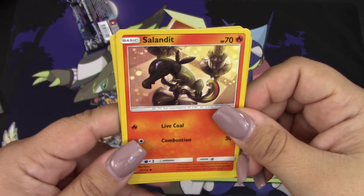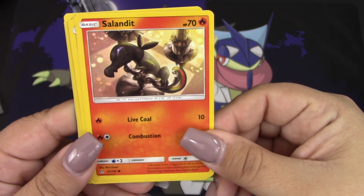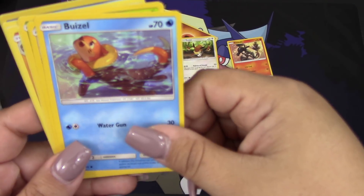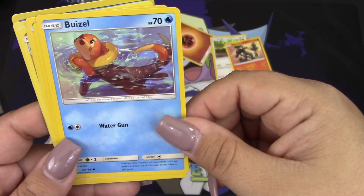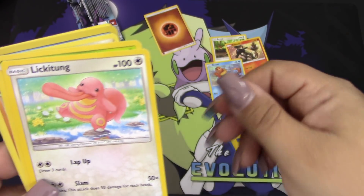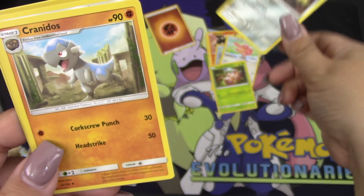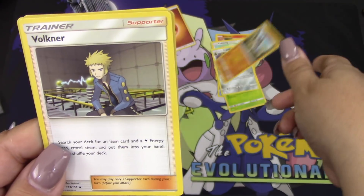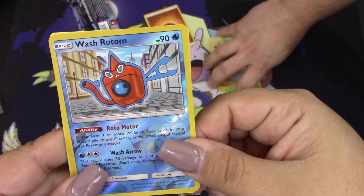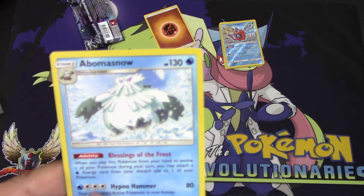Hooked on phonics, let's do it for Pokemon! We got a Salandit, an Eevee, a Weezel — it's weasel with a B! We got a Lickitung, Exeggcute, Alolan Dugtrio, Cranidos, Volkner, a Wash Rotom — perfect! And Abomasnow — it's like Abominable Snowman.